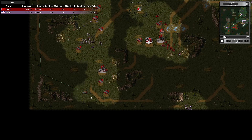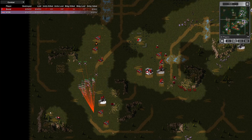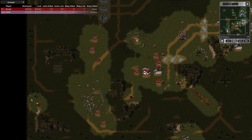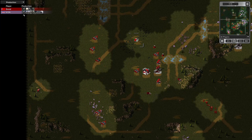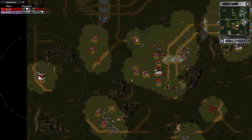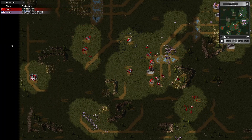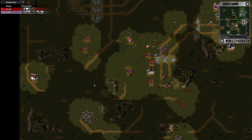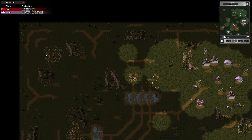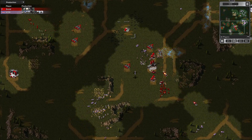I'll send my second MCV, the home base one, round behind his army where it's advancing — he won't expect me to go this way. I'll keep one set up while I'm building a radar dome, but it's going to take too long because of the power situation. What I'm trying to do is build a radar dome and keep these two construction yards alive. If I can get a radar dome and a barracks close to the enemy and buy a bit of breathing time, I might be able to take control of his money supply.